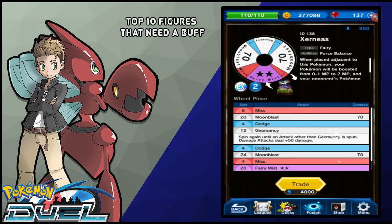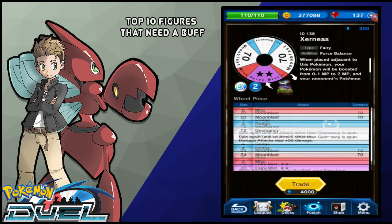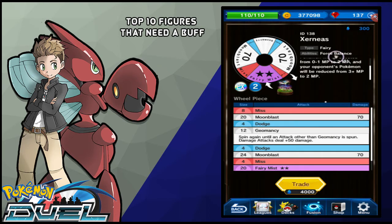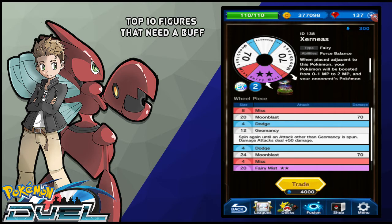Again, it's not even hitting hard. Right now in the meta, you need to be hitting at least 100 somewhere to be viable, unless you're a Mew or something like that. Xerneas is really not that great of a Pokemon, and I think it deserves a buff. I think it would be cool if you had something more like Reshiram's Wheel, where you have a 100 Moonblast and like a 70 Dazzling Gleam or something like that. I think that would really help out Xerneas in just being a little bit more consistent.